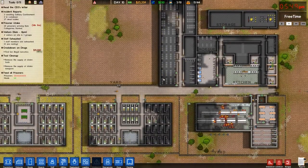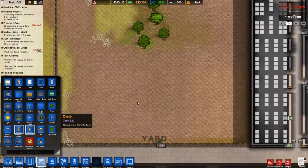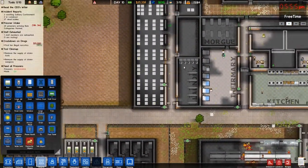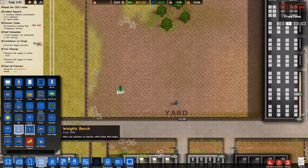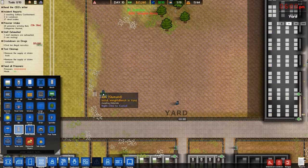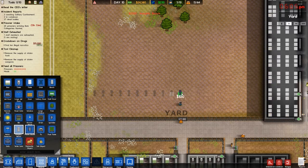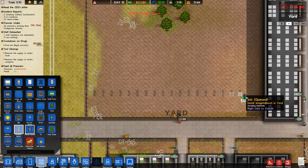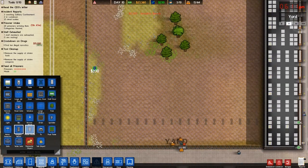We're not going to be doing the workshop today — it's what I was planning on doing, but not today. We will add some more objects. Let's let them finish repairing things first. Looks like most everything is repaired now; the workmen are just kind of hanging out. Weight bench — just put a whole bunch of weight benches for them. And then we'll give them some phone booths.